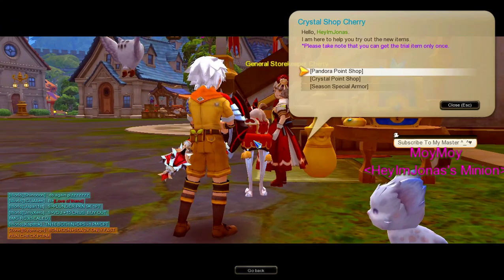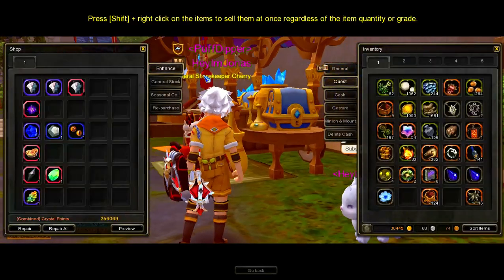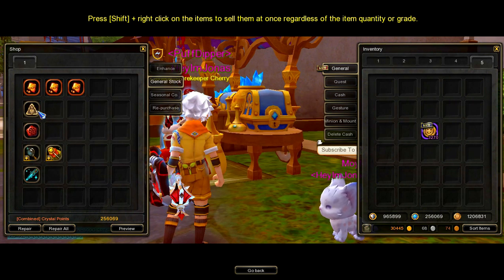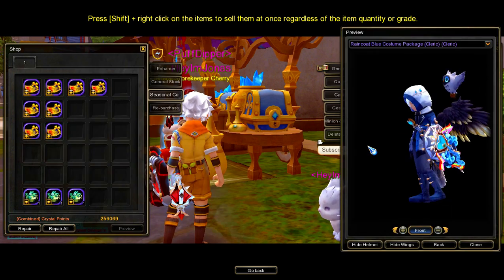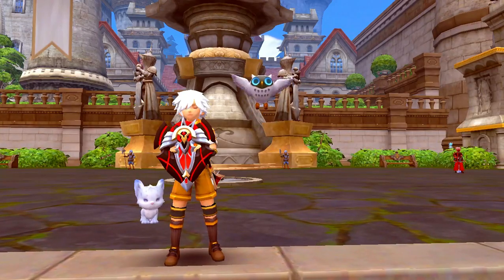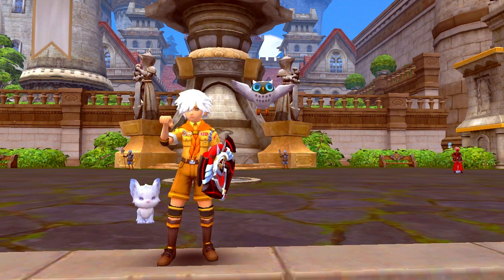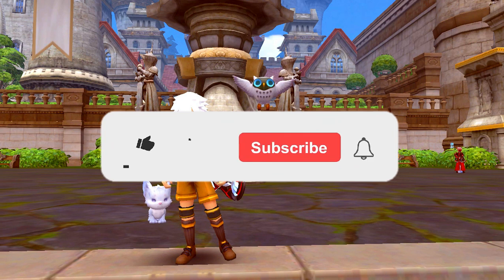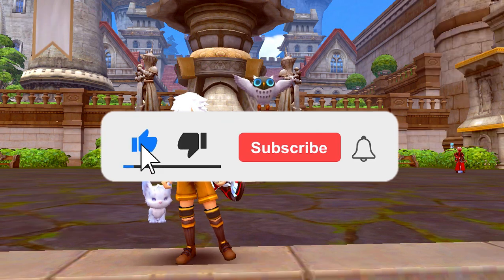The ninth source of Gold Lotus Crown is the Crystal Point Shop. You can buy 1 Gold Lotus Crown for only 2000 Crystal Points. I put this source last in the list because, honestly, you can use your Crystal Points for better items like Costumes or Abundance Talismans. I will also make a guide on how to enhance and evolve Mirage Dragon Jade to Parasline to Aurora Dragon Jade, so make sure to like this video and subscribe to the channel so you won't miss it.